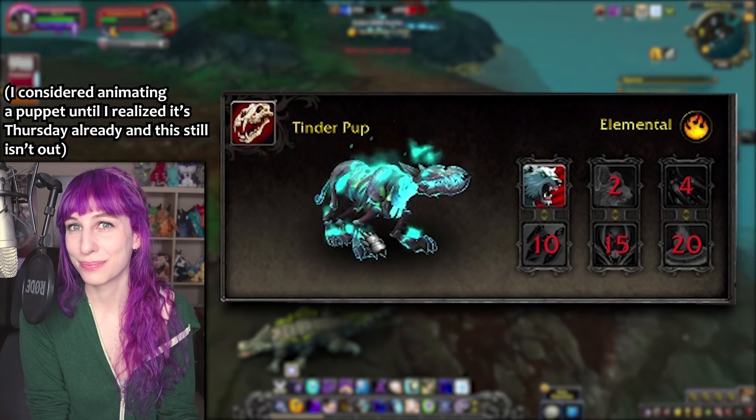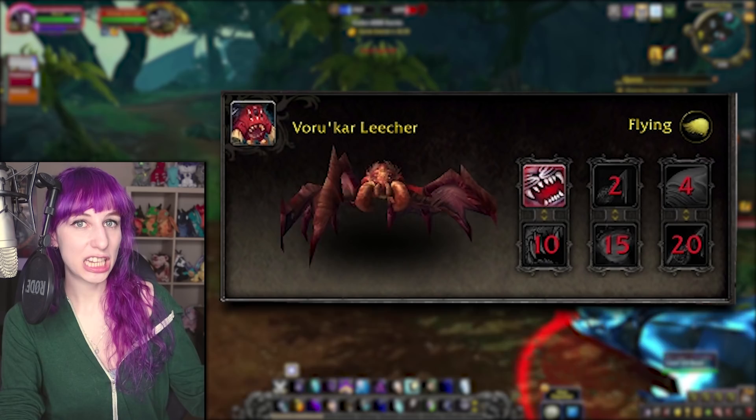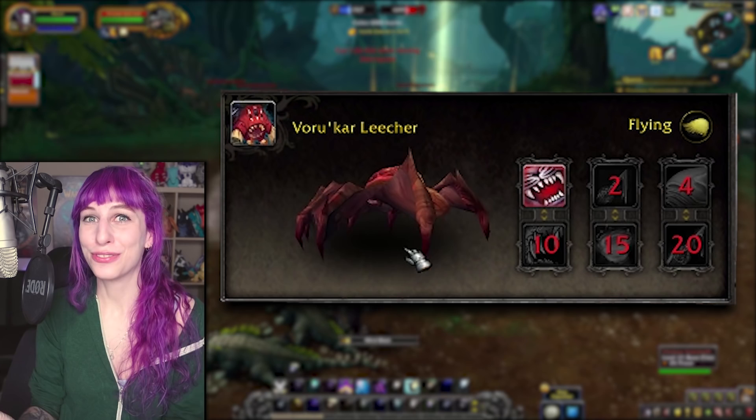The Tinderpup shares an identical moveset with the Blazehound from Firelands — I forgot to talk about the Tinderpup while still on camera. I'm sorry, Tinderpup, it's not you, it's me. The Vorikar Leecher is kind of gross. It says they've escaped from the Lich King's grasp, but in my opinion he probably could have kept them and nobody really would have minded.